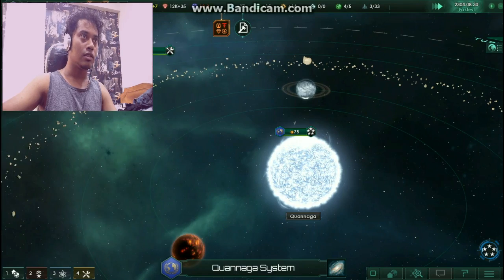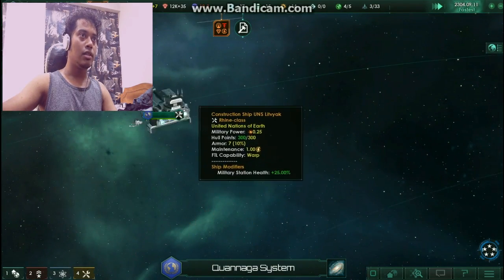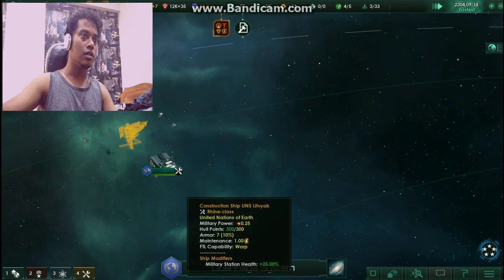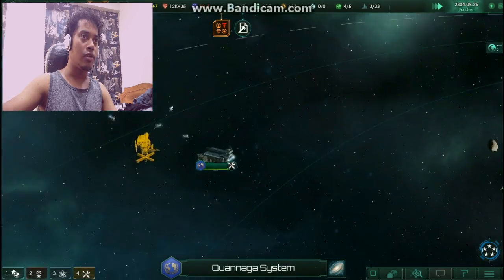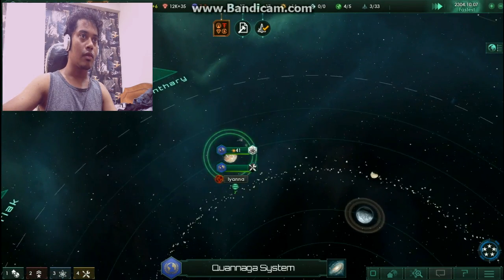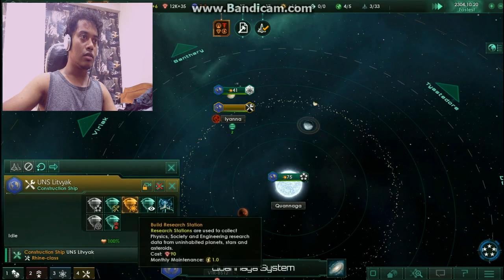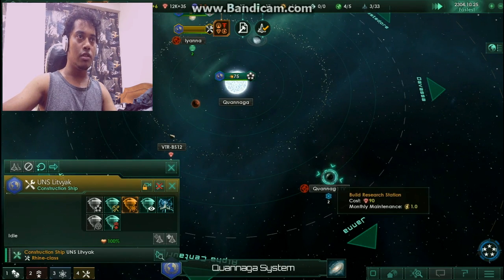Planet Liana — okay, so it has been built. The research station has been built right now. It has been built — let's make more research stations.